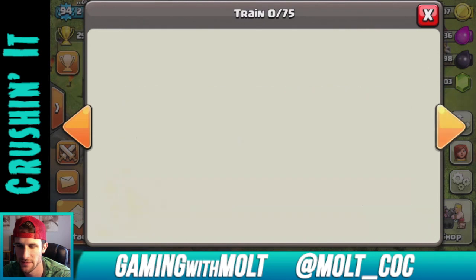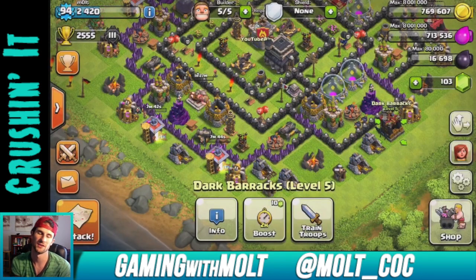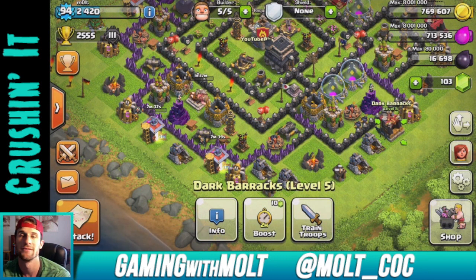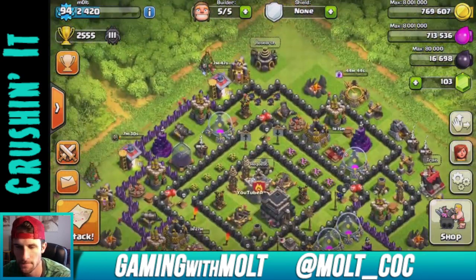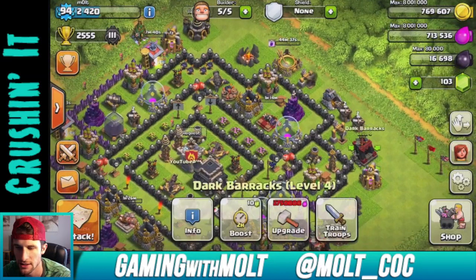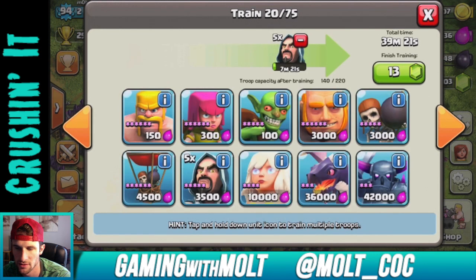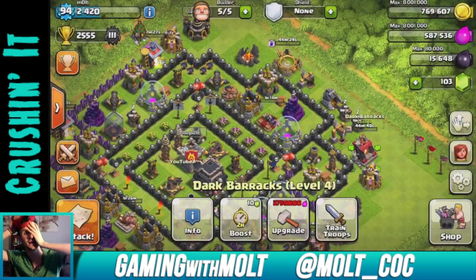I'll get my rage spells up and train up some more wizards. I kind of like GoWiWi better than GoWiPe — I think if I had wizards on that last attack it would have been a lot better. My witches are only level one, so yeah, wizards would have been better. We might do a hog attack soon, or I might just start saving my dark elixir. I'm going to train up my golems and three Pekkas, then figure out the rest later.